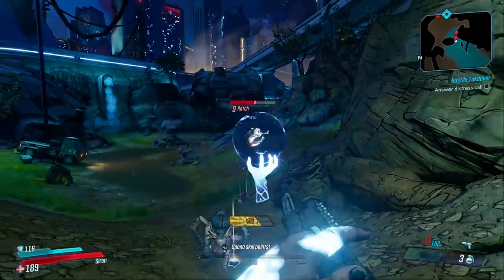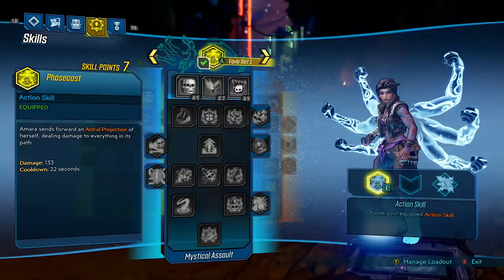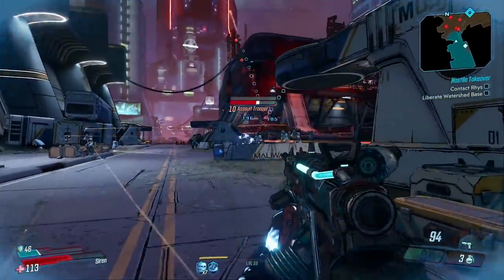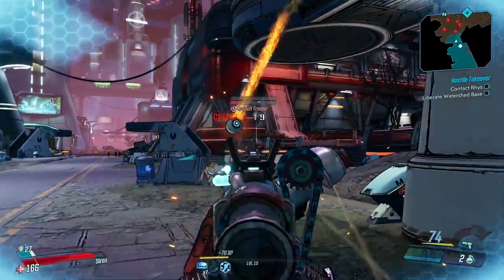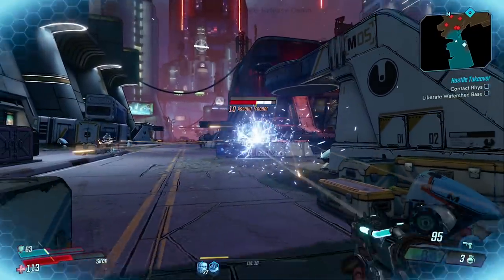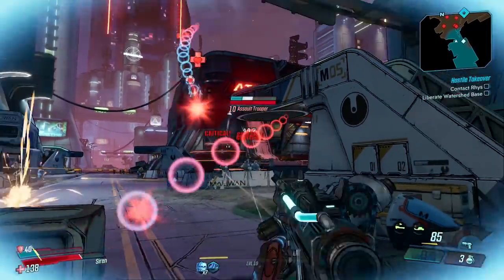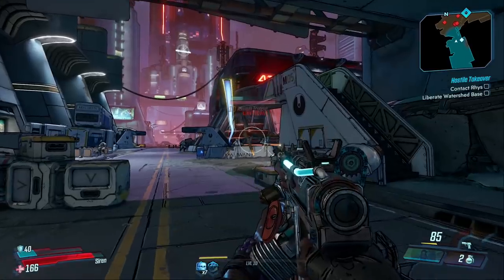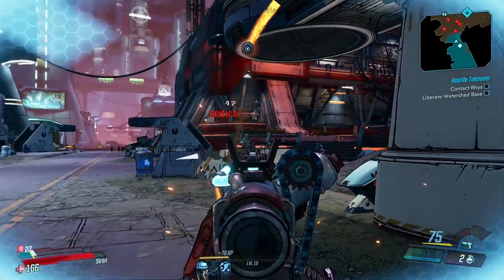But this is where it gets really interesting. As Amara you pick one of those 3 abilities, but you can also have an additional thing called an augment, which adds a unique effect to that ability. For example, in the gameplay in the background I'm using Phase Cast with the augment Soul Sap, where a portion of the damage I do comes back to me as health — really cool for keeping yourself alive. Another example is Stillness of Mind, where enemies damaged by the action skill become phase-locked in place until they're damaged or the duration ends, but it increases the cooldown.